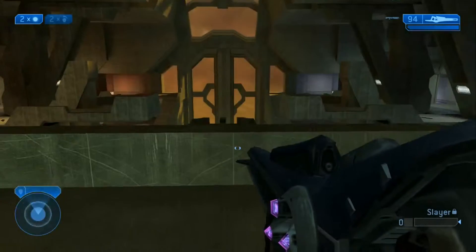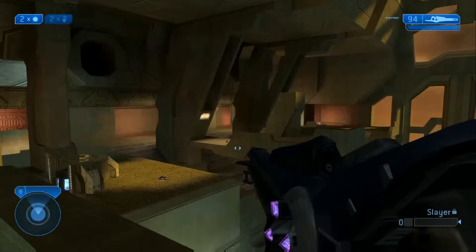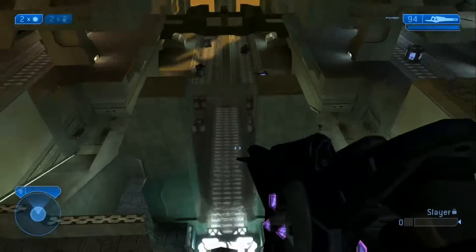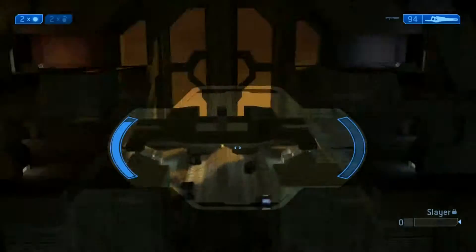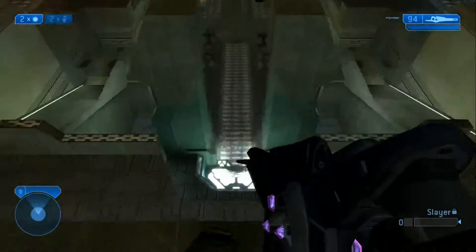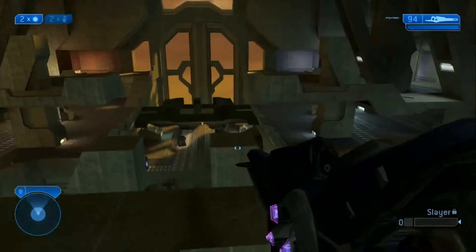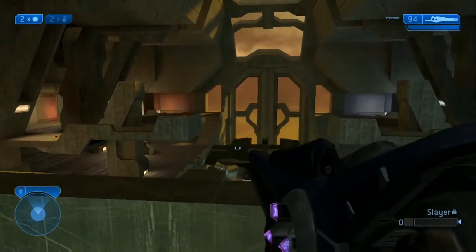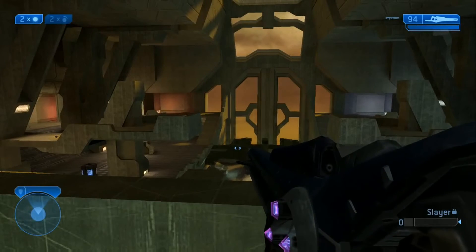This is Colossus — it is an awesome map. As crazy as it looks it is actually a very simple map and you're not going to get lost in it. Just make sure you control the overshield, and when you get it come back up here, look for the beam rifle. If it's not up then go crazy with your overshield and roam around and kill people. I'll be moving on to the next map — hope you guys are enjoying this map guide and I will see you in the next video.